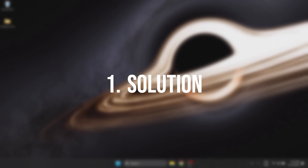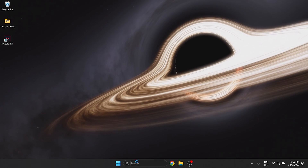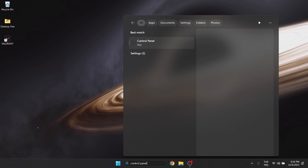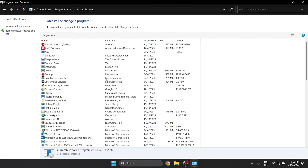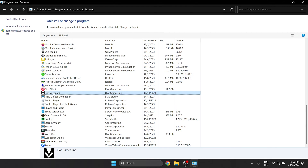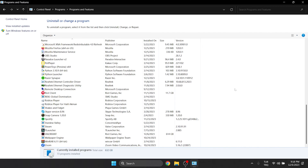The first solution is to delete and reinstall Vanguard and let it run automatically. To delete Vanguard, go to search and open control panel. After opening control panel, click uninstall a program. Find Riot Vanguard among our applications and uninstall it. Click yes and continue. Press F5 to refresh the page. As you can see, we deleted Vanguard.